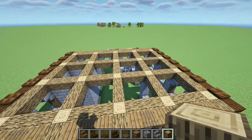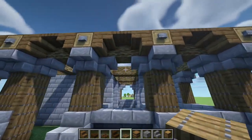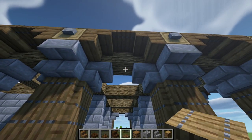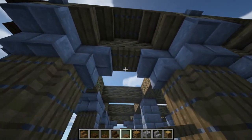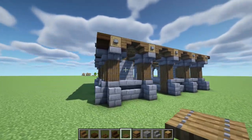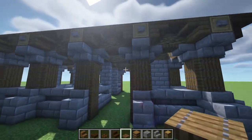Now that we have that, we're going to get our spruce trapdoor and come down here to where we made these archways with the spruce trapdoors. We're just going to place a spruce trapdoor on the top, just like that, and do this on all of the arches that we have so far. So it'll look something similar to this where you have the full complete archway with the spruce trapdoors and it looks really nice.